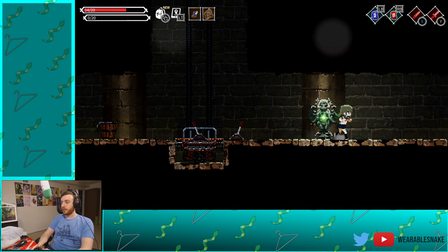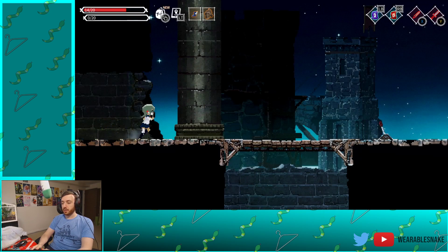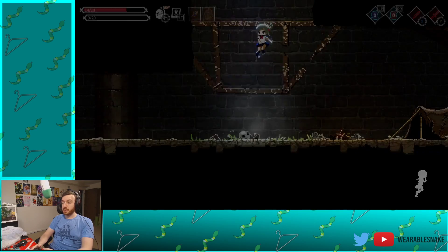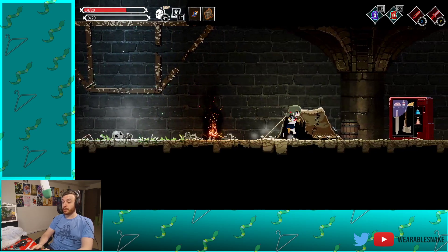We want to drop down there and get to that door on the left, if we can. Wait, can we drop down here? Oh yeah, we can. That's nice. That's good to know that we can always drop down.